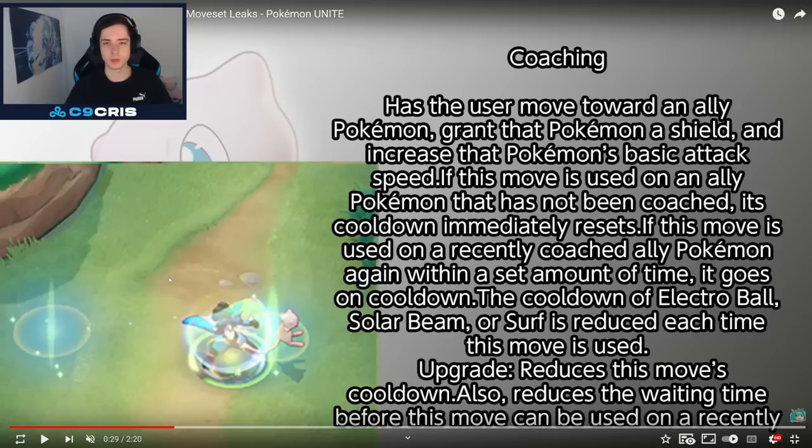Sounds like something like Yuumi from League of Legends a bit. So I guess Mew has some support moves as well. And it sounds like with Synchronize, you can choose between Surf, Solar Beam, and Electro Ball and keep changing it throughout the game. We also had a similar character in Heroes of the Storm — Lucio — who could jump from ally to ally and give them some healing. But obviously you have to see it in action before actually understanding how it fully works.